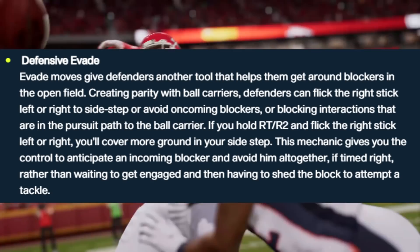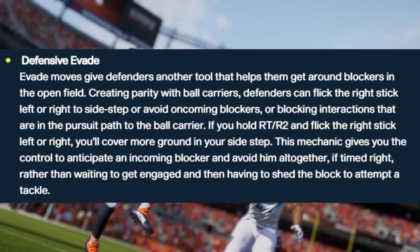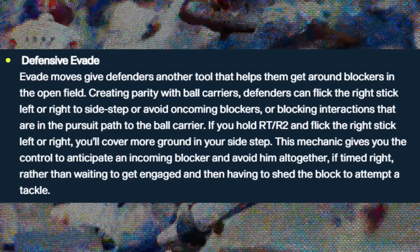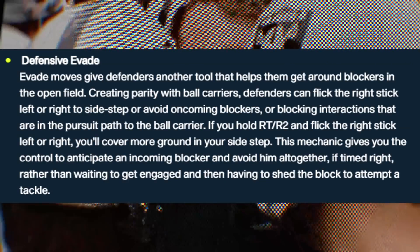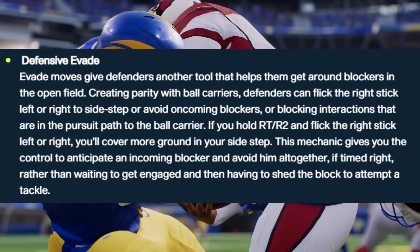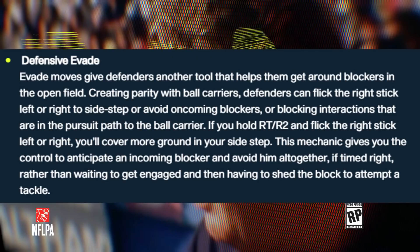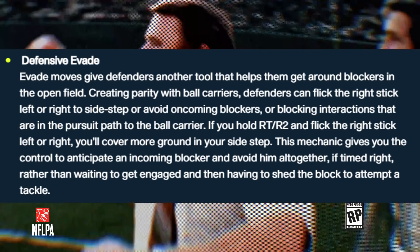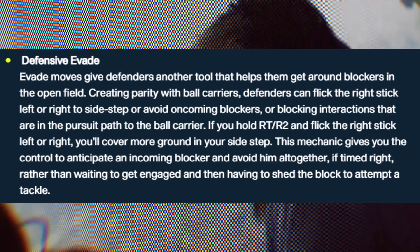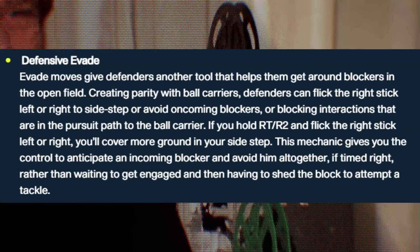Defensive evade: evade moves give defenders another tool to get around blockers in the open field. Creating parity with ball carriers, defenders can flick the right stick left to right to avoid oncoming blockers or blocking interactions in pursuit of the ball carrier. If you hold the right trigger or R2 button and flick the right stick left to right, you'll cover more ground in your sidestep. This mechanic gives you control to anticipate an incoming blocker and avoid him altogether if timed right, rather than waiting to get engaged and then having to shed the block.